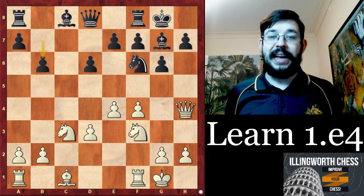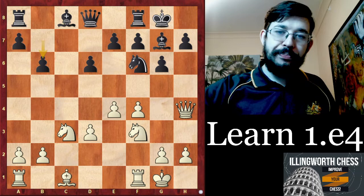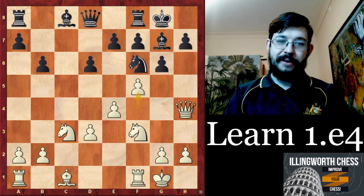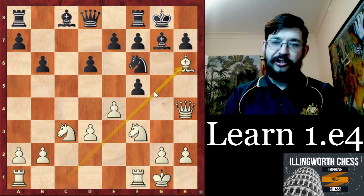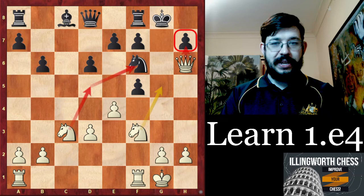Korobov made a very big mistake with b6, which is simply way too slow. This is a good moment to see if you can understand how white attacks in the Grand Prix Attack — what would be your move as white? Well done if you found f5. Even if you play a quiet move like Kh1 it's still better, but Kh1 is kind of superfluous when you can just go directly for the attack. After gxf5, Bh6 is very thematic — you play to eliminate their bishop, and if they take, you're ready to go Ng5 attacking the f7 pawn, then remove the defender with Nd5, and you can very easily get a checkmating attack.